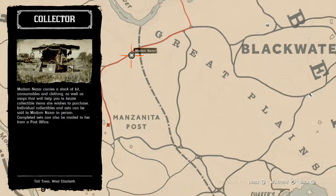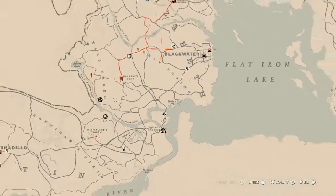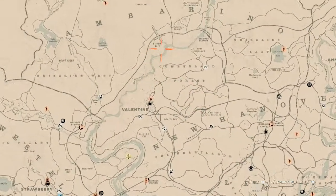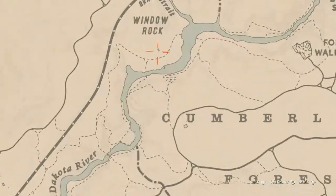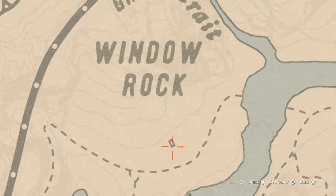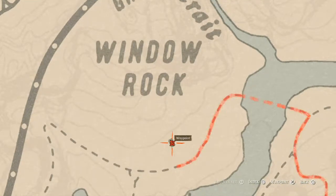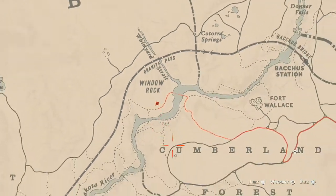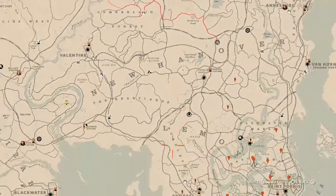The second thing is the Caribbean rum bottle, which is up here at the Window Rock location — right inside this shack under the words Window Rock. It's right here inside the shack; as soon as you walk through the door on the left-hand side, on the table, that's where your Caribbean rum bottle is for today.